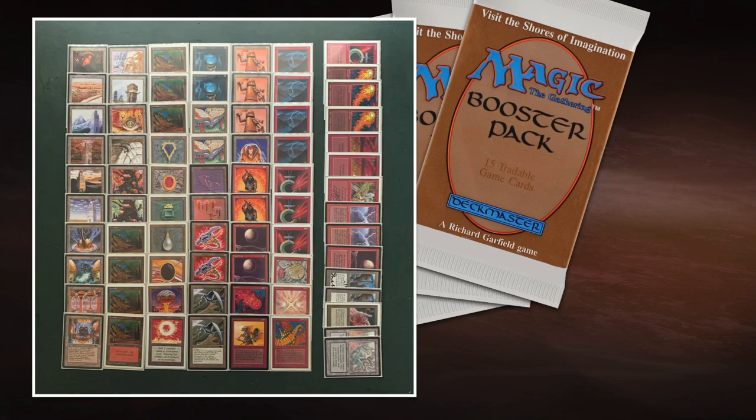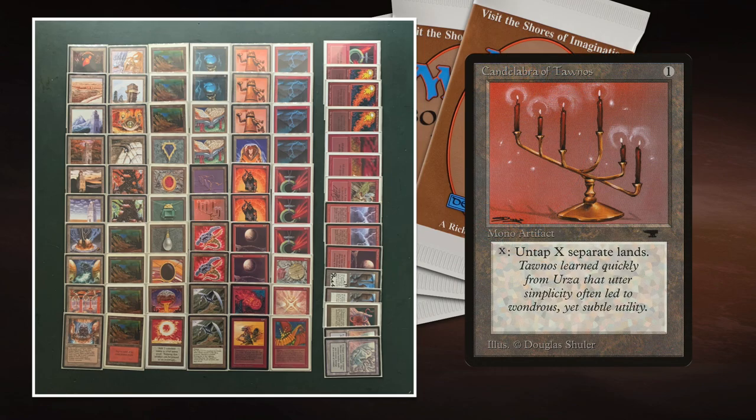Another really cool thing in the deck is Candelabra of Tannas and Mana Flare. Candelabra costs X to cast and untaps X lands. If your lands tap for two or three mana because you've got Tron online, you can use one land to untap two lands and net extra mana. This works really well with Mana Flare, which gives you an extra mana every time you tap a land. You could call this a Candle Flare light.